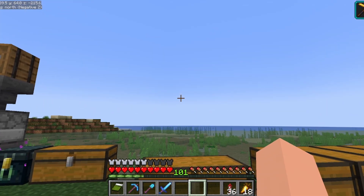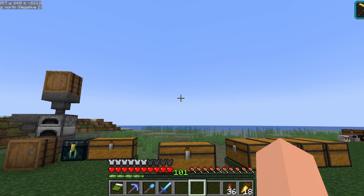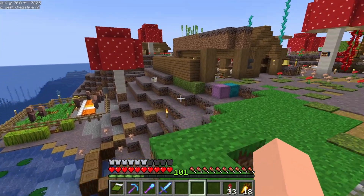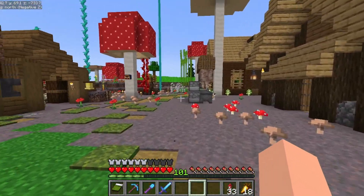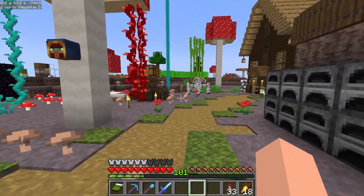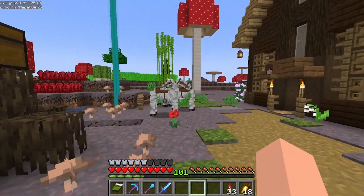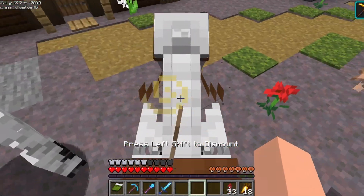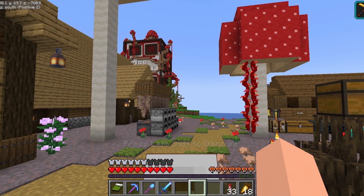Let's head back to the main island for some more things we need to work on. Over here we have our main area — this is where we started out. I'll be honest, it could probably do with a little bit of a tidy. Oh — skeleton horses! They're new. Hi. I've got a skeleton horse!